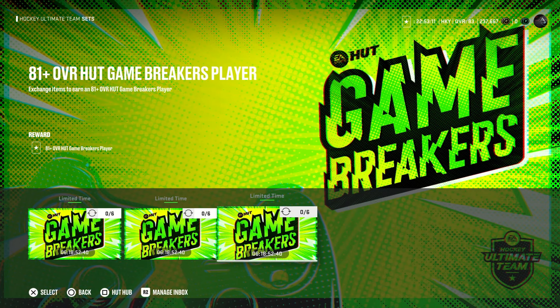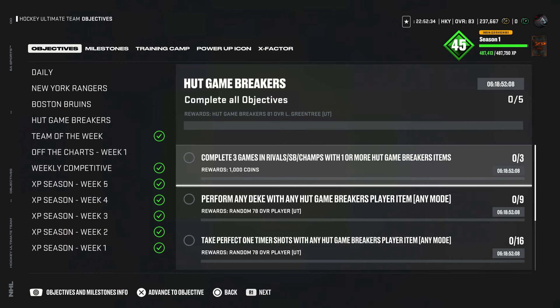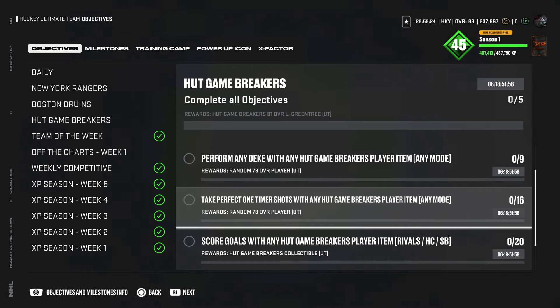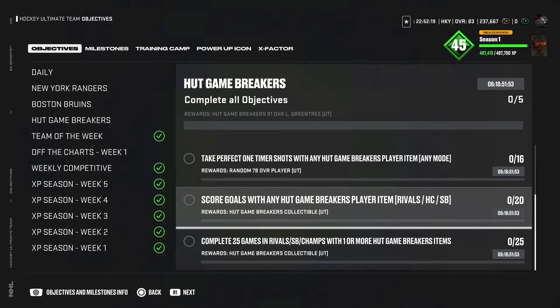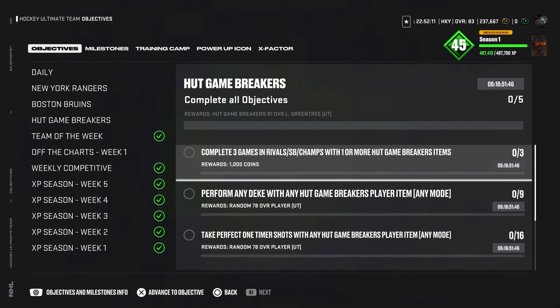For me personally, I always do the one that's tradable, because that means I get guaranteed coins back, especially if I don't plan on using any of the players. There are also new Game Breaker objectives: complete three games with one or more Game Breaker items for 1,000 coins, perform 9 Ds with the Game Breakers for a random 78, take 16 perfect one-timer shots with the Game Breakers for a random 78, score 20 goals with the Game Breakers for a Game Breakers collectible, and complete 25 games with the HUT Game Breakers collectible. Complete all of these and you'll get the 81 overall Liam Greentree — which is a Spitfire favorite.